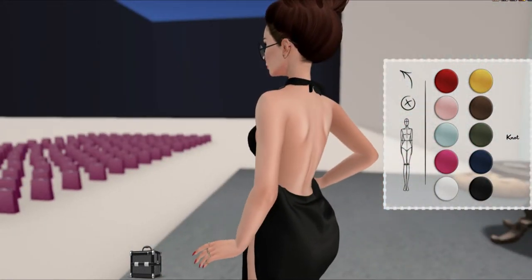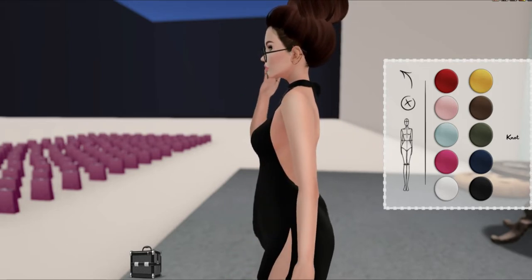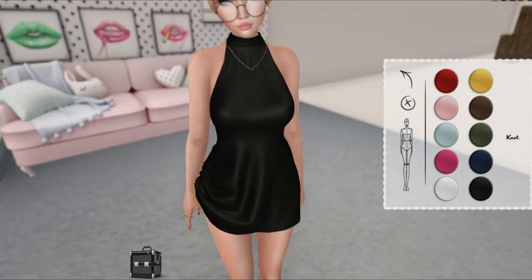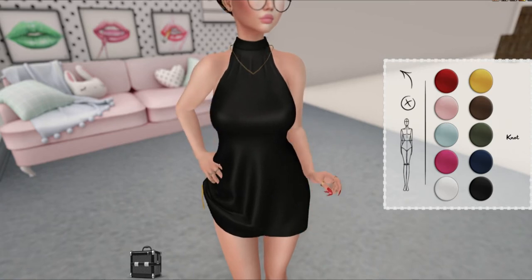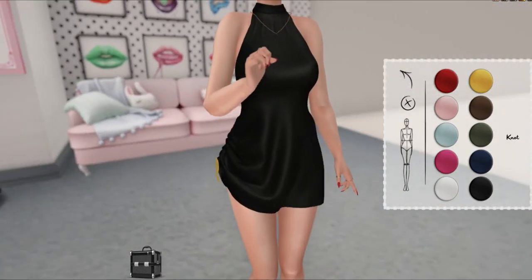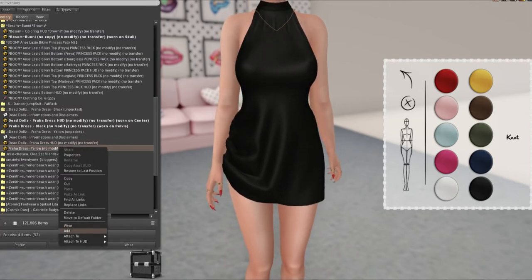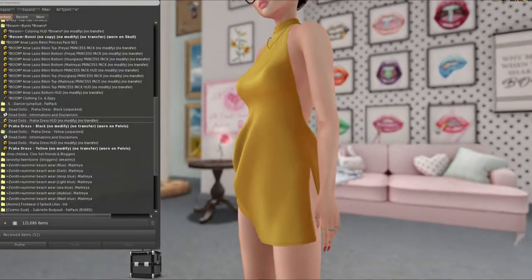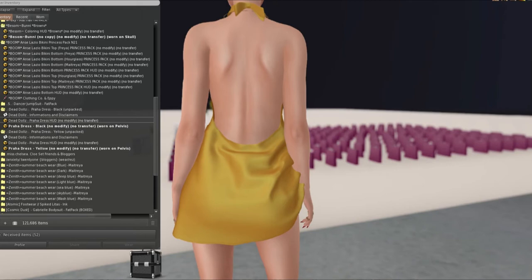I think backs might be my favorite thing to look at in Second Life, especially on guys. This looks so good right here — I'm definitely a fan. It comes in red, yellow, pink, brown, light blue, army green, more of a magenta tone, pink, a navy, a white, and a black. I got it in black and in yellow. Oh gosh, the yellow one is so gorgeous — I love it. I want some like back chain jewelry on here.